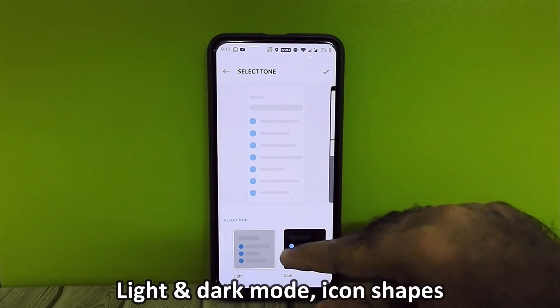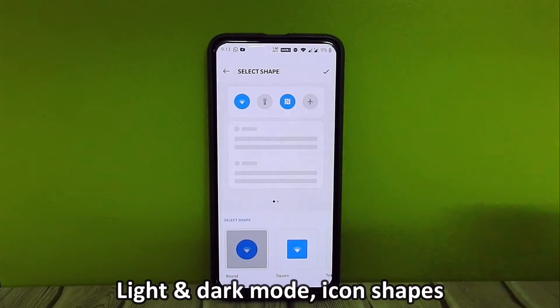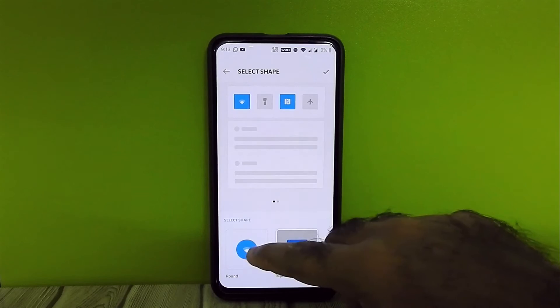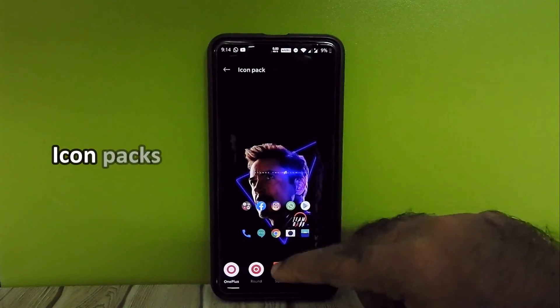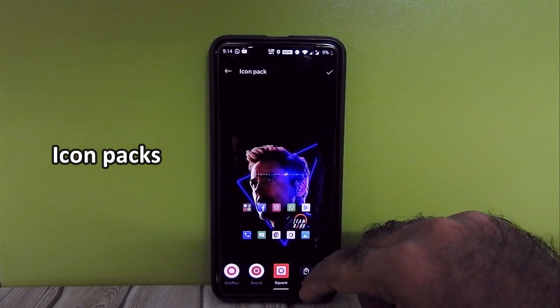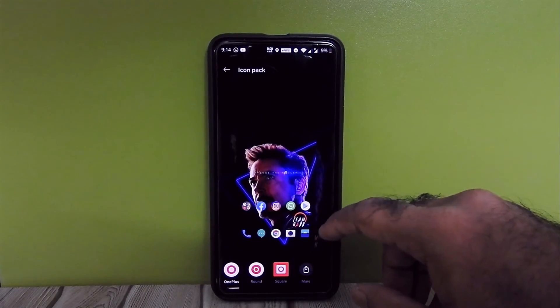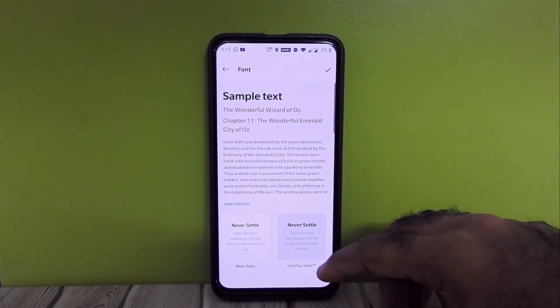System-wide dark mode and light mode are available. There are different icon shapes, icon packs, and two font options to choose from.